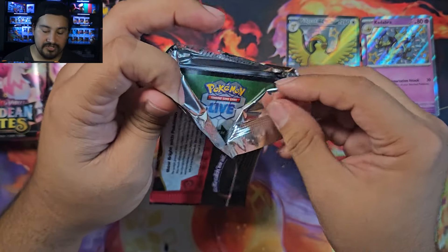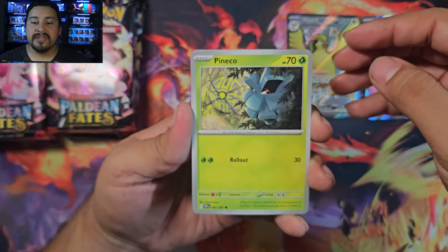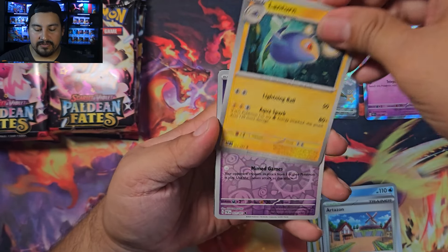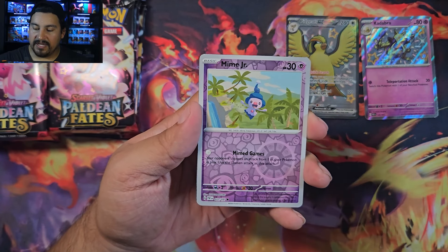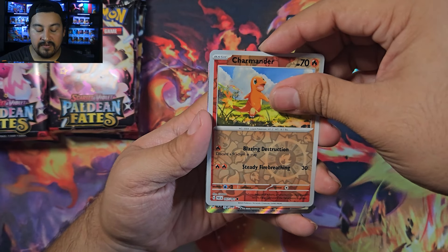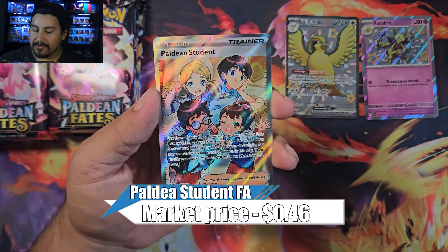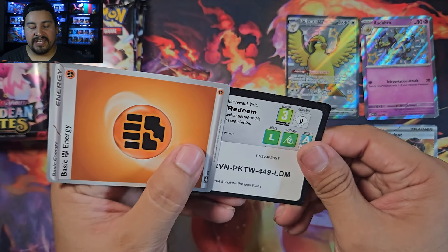Final pack from box one: Pineco, Pikachu, Phantump, Lapras, Artisan, Lanturn, Moonlet Hill, Mime Jr. — a Charmander and a full art 230, another Paldean Student. So box one: one baby shiny and one full art shiny — not terrible.